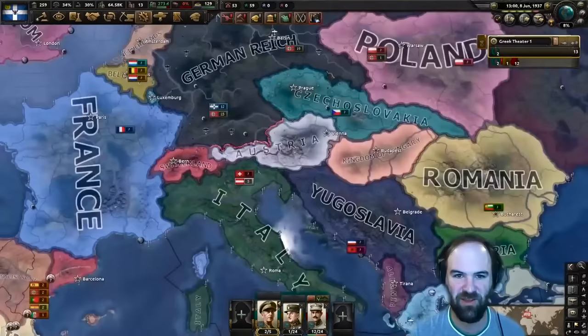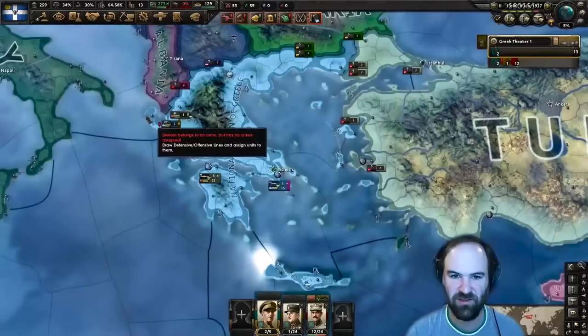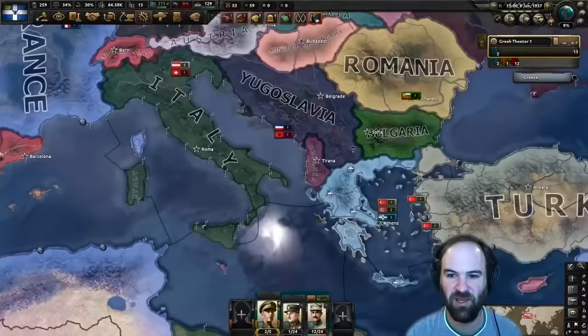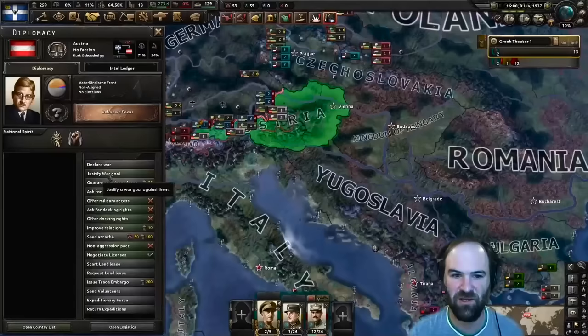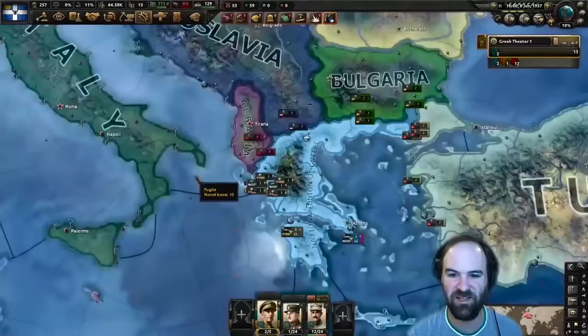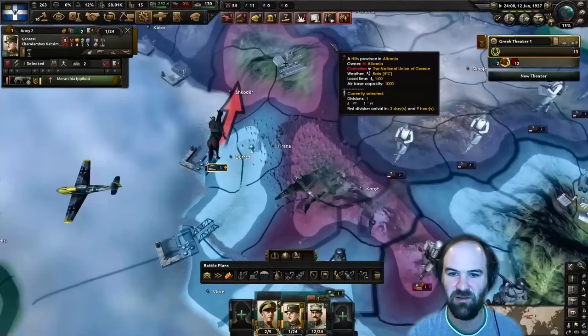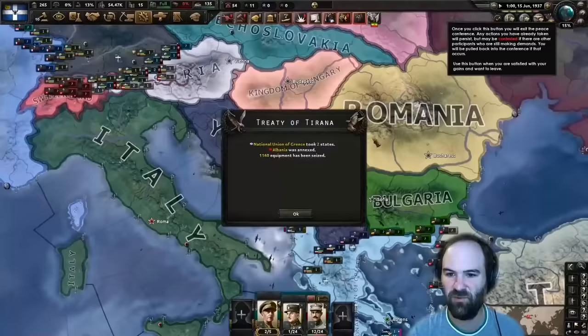We're going to call Germany into the war on Albania. Our single cavalry is ready to attack - we don't have any garrison elsewhere but it will take Italy a while to set up a naval invasion, and they'll be wary since they'll also be at war with Germany. Let's declare war on Albania. Once Italy joins that means we can do another justification, so we'll do one on Lower Austria - that will only take 10 days. We move in and take all the victory points, call in the Germans, and quickly capitulate Albania.